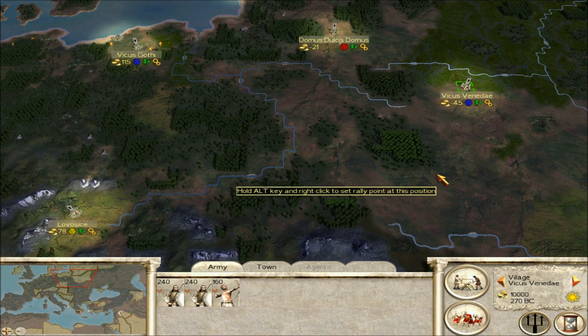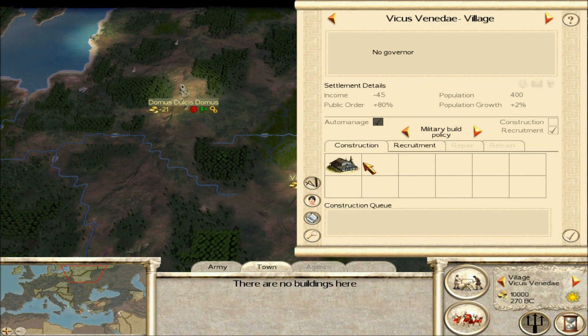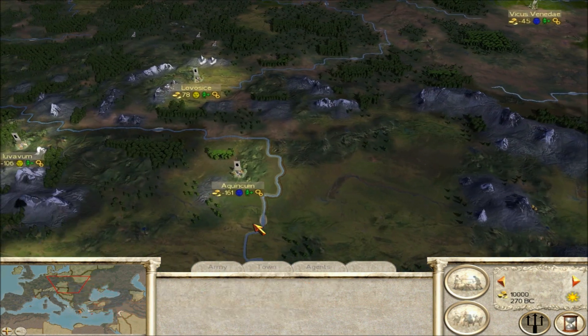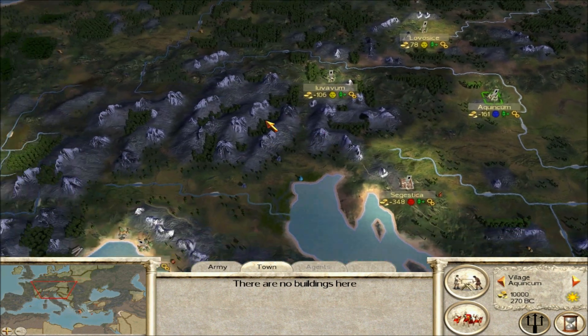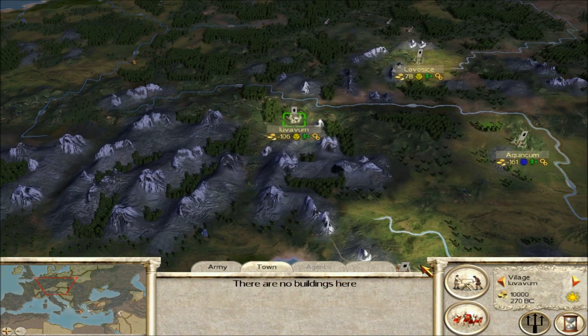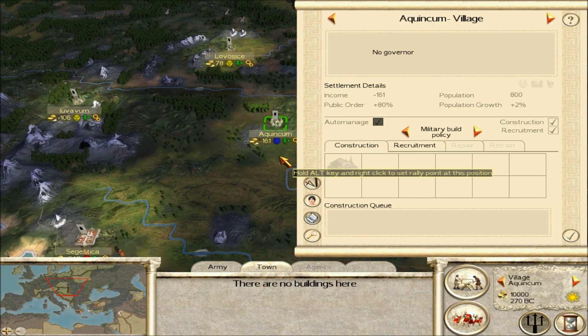Most of them are very, very underdeveloped. If you notice while you're playing the game, you'll see that the rebel villages generally have nothing. Some of the towns that the rebels have, like Athens or Palmyra, have governor's houses, but the rest of them — mainly the ones in Germania and the Gallic areas — you'll see these things are very underdeveloped. A lot of these towns are actually villages; they don't even have governor houses built yet.